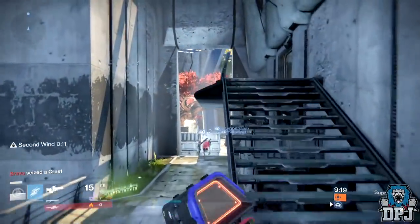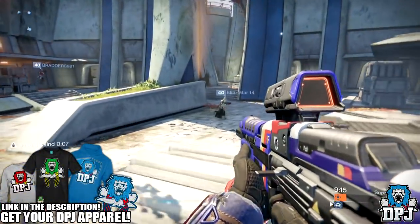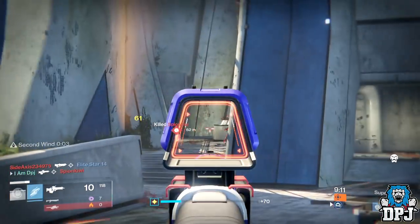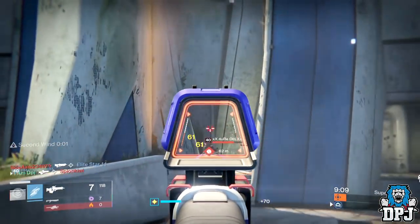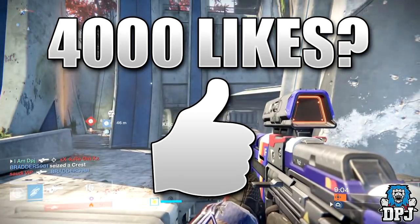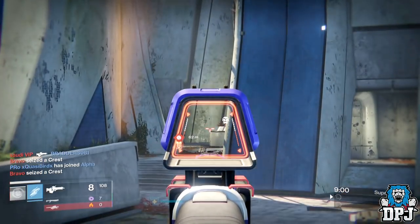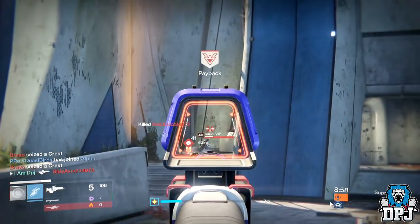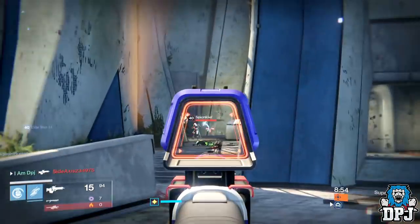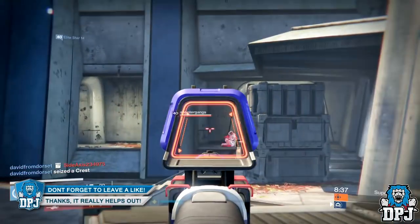What's going on guys, it's your boy DPJ here today with another Destiny video. Today I'll show you how you can get easy light level — basically nightfall tier rewards and so forth. Before Rise of Iron dropped, crucible players had the True Meaning of War bounty, which was a weekly quest consisting of five bounties from Shax, put in place for PvP players to gain nightfall tier rewards without playing PvE.